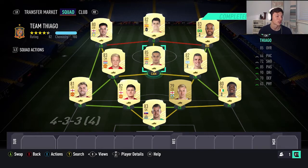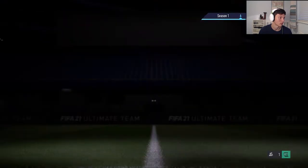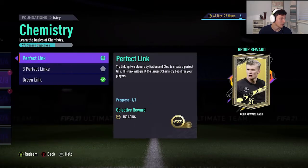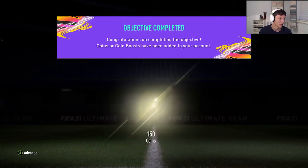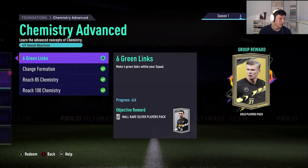And that's 100 chemistry on the team. We've just completed an objective as well, so we'll quickly go and see what that's about. We had to create two objectives — it's on Foundation, so these are the basic stuff. Perfect link, and that must be the Maguire and Luke Shaw link. 150 coins and 16 links — we've finished up the Foundation objectives.